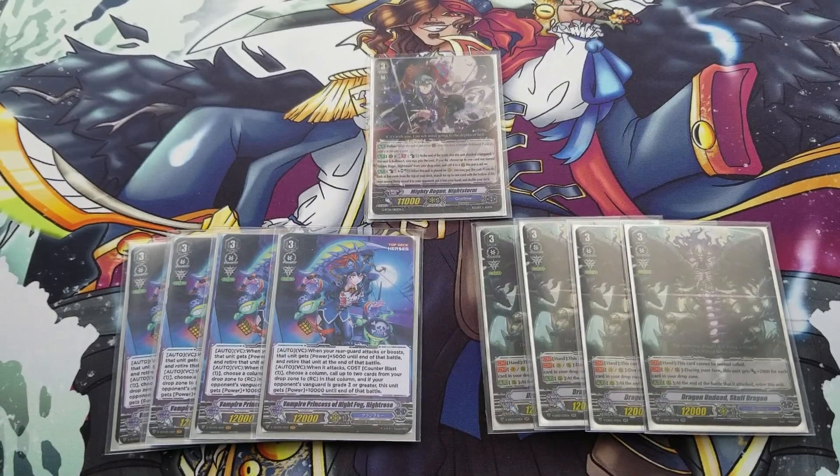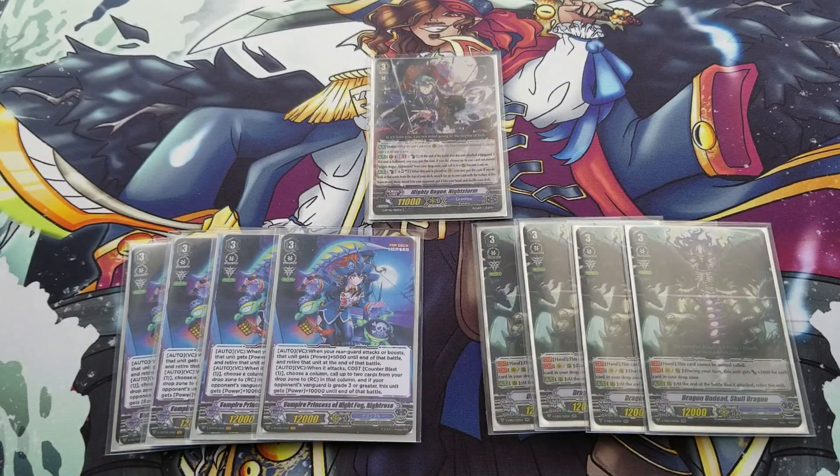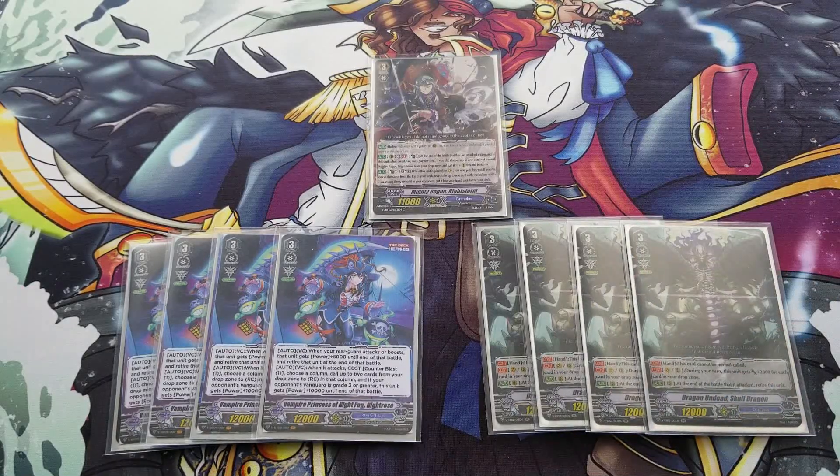For the grade 3s, we are playing 9 grade 3s. In the standard version we were playing 6, but I upped it because Skull Dragon is very key in the premium version. We're easily able to access it, discard it with stride, and also grab it with the Obadiah stride. So Skull Dragon becomes very imperative and playing more copies of it is vital.